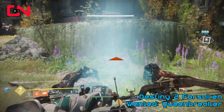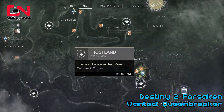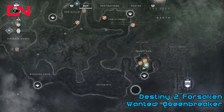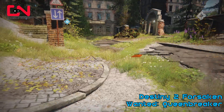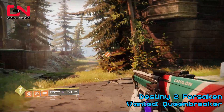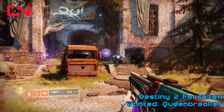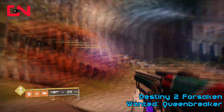I usually did Lost Sectors or other activities in the area, or just re-traveled back to the EDZ and Trostland and hoped that he spawns in the new instance that you teleported to. There is no sure way to have him spawn, but you can just run around that church, do Lost Sectors in the area. You're going to be finishing stuff for your Flashpoint EDZ anyway, and hopefully you'll find him.